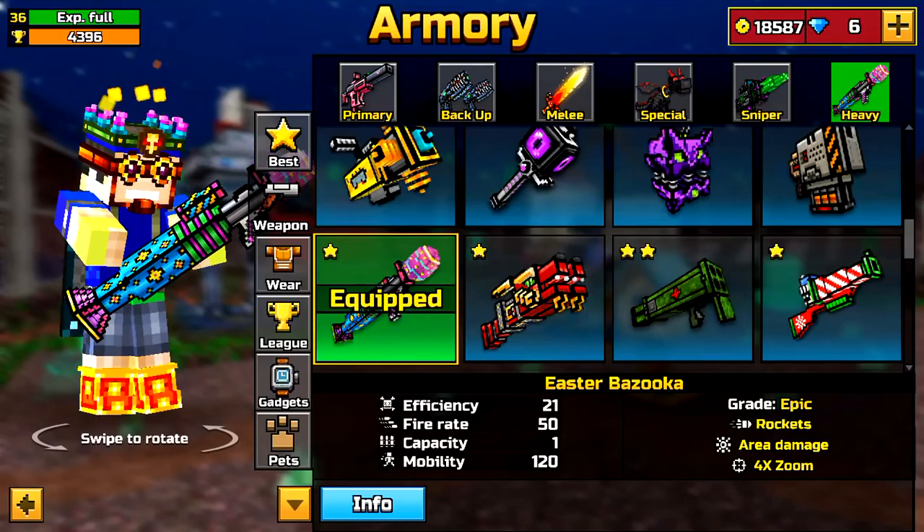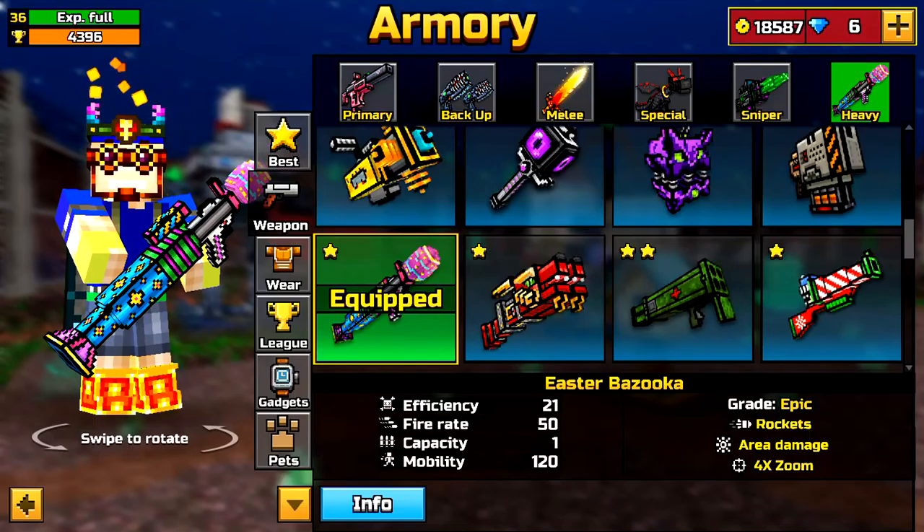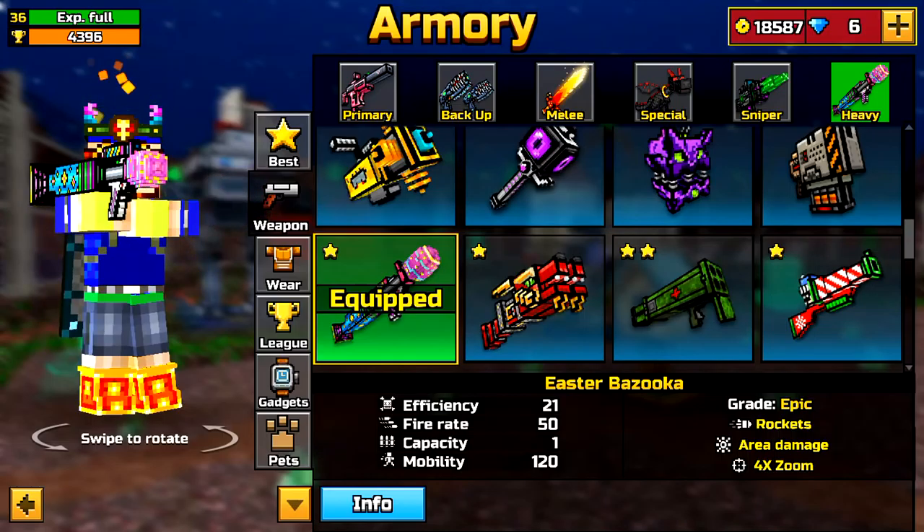The Easter Bazooka has an efficiency of 21, fire at 50, capacity of 1, and a mobility of 120. This weapon is actually a removed weapon from the game — it came out at Easter 2015.